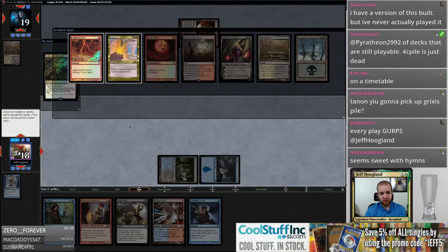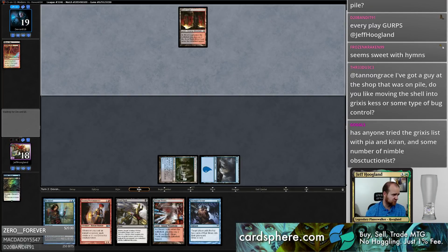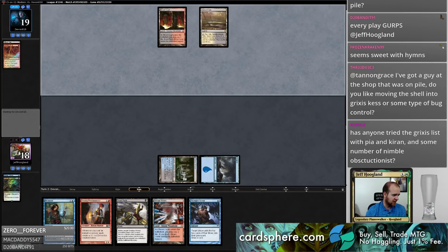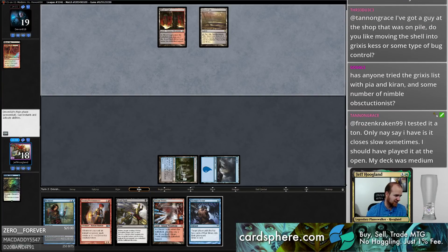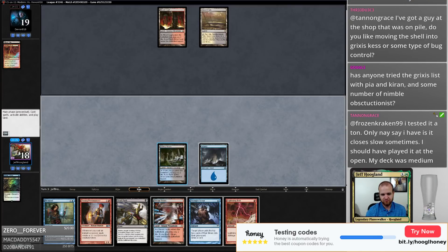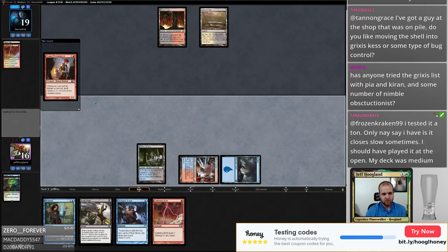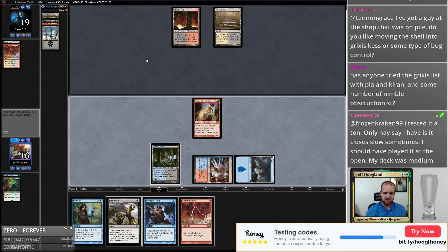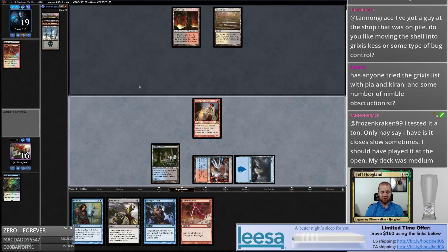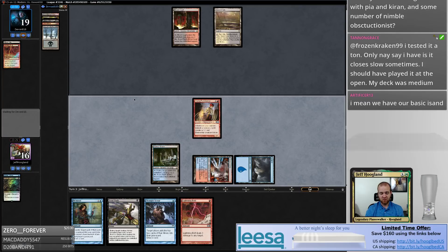We're gonna get Blood Mooned out of the game. Twenty dollar donation there from Zero Forever — thank you very much. The note says 'gristle lose' — I don't know what it is but I love it and we will call him Jack. Mardu Pyromancer's employment is about to be terminated — we can maybe play a game of Magic. We do have a basic Island.